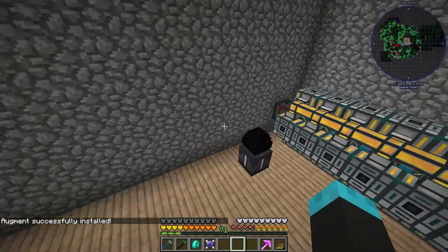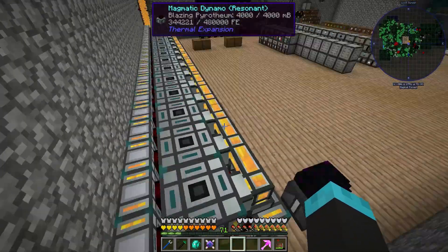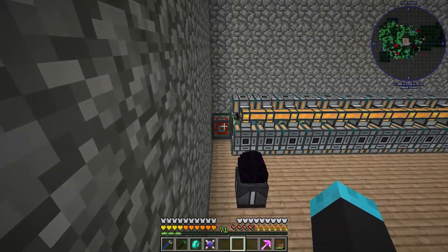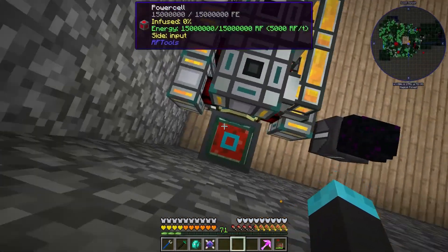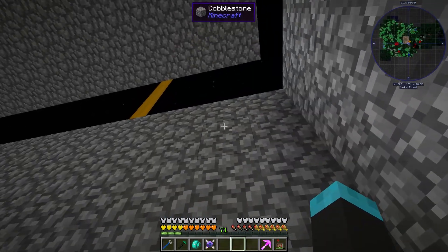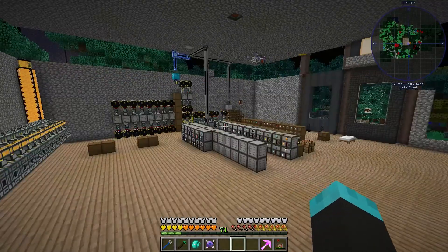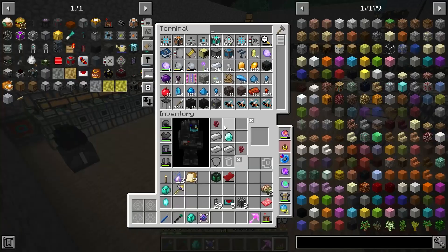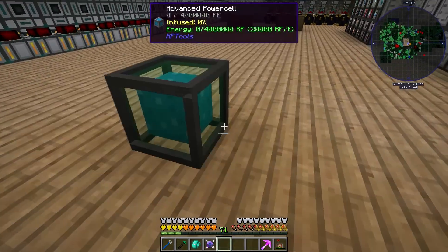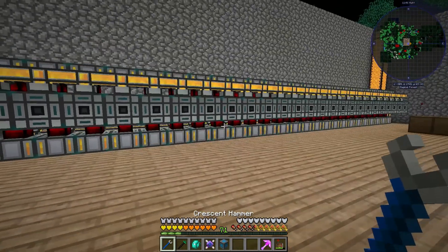Now the biggest deal and our biggest bottleneck right now is this guy, because it can only accept 5,000 RF per tick. So yeah, we're producing 48,000 but this can only handle 5,000. My idea is I'll probably run this up the wall a little bit. The advanced cell can move 20,000 RF per tick, which is far better.